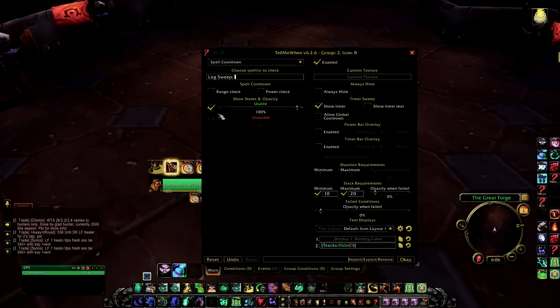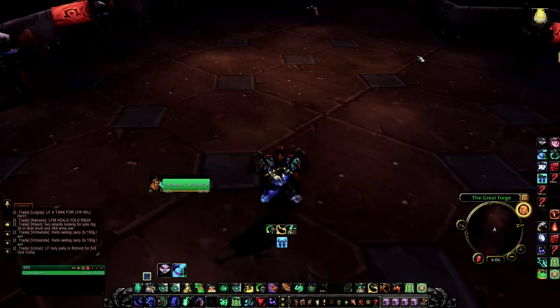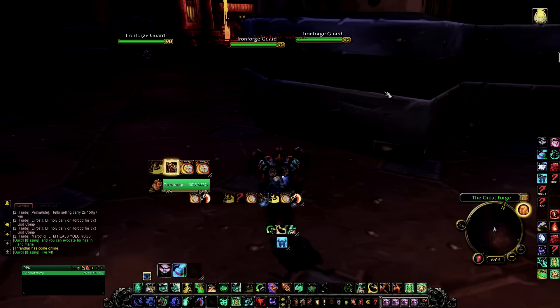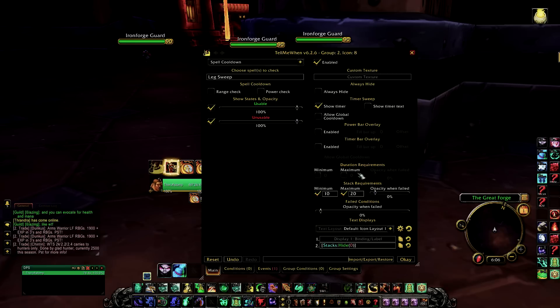This is kind of important: if you want to track its usability, simply check that. And if you want to track its unusability, check that instead. I'm going to check its unusability — that will basically tell me how long is left on that specific cooldown. Make sure you don't have stack requirements on, otherwise it will not show up. That's actually happened to me before. As you can see, it's already being tracked and showing its cooldown.